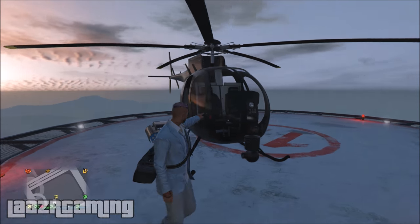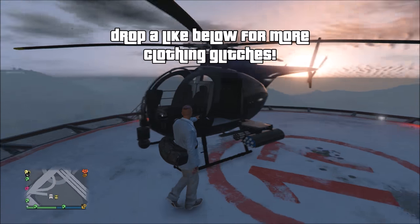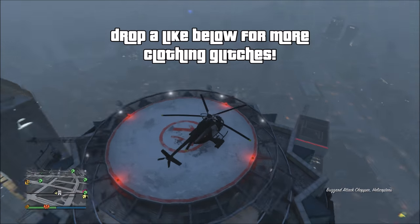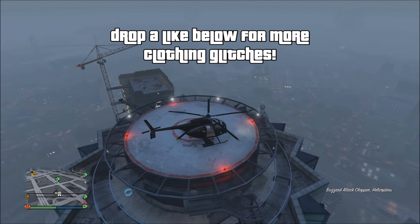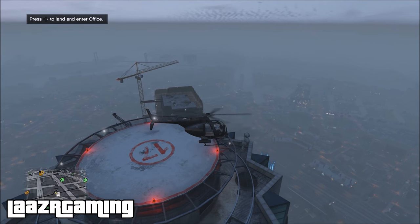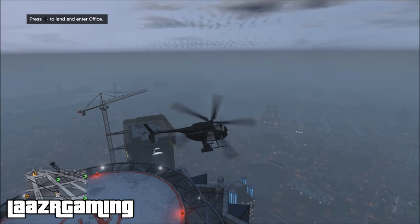If you don't have an outfit with the duffel bag, click the link in the description or the annotation on this video — it'll take you to the method on how to actually get the duffel bag. Once you're wearing the outfit, you want to get inside any helicopter in the game. This could be an owned helicopter or one at any helipad.